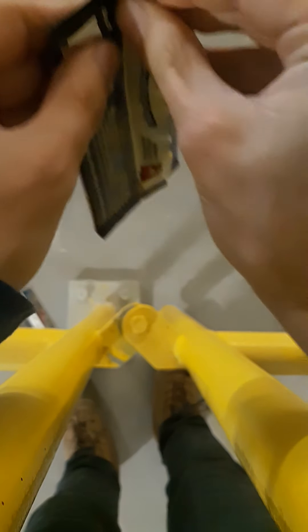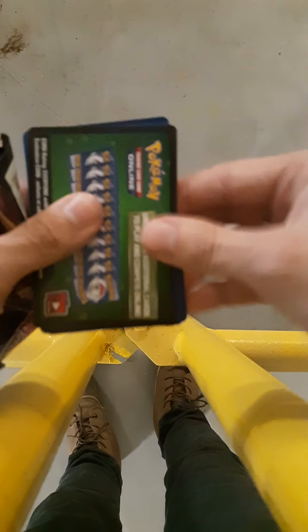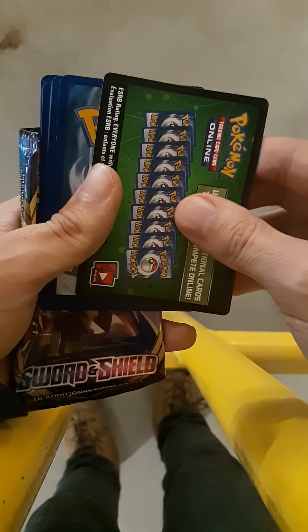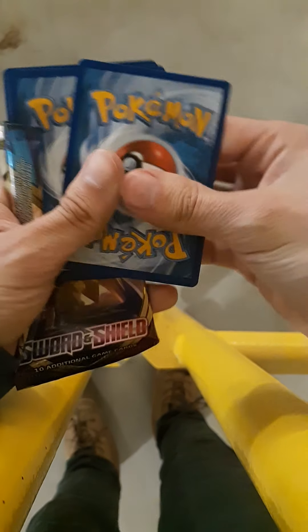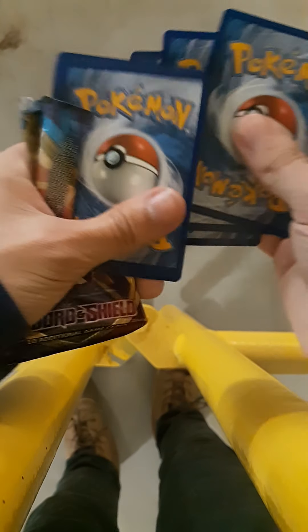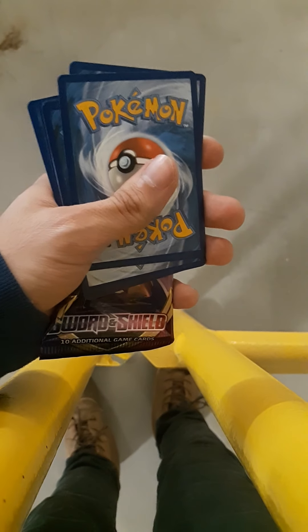Alright, we got Sword and Shield. Another — what is that? It's not a Zenta pack? I don't know, we'll see. And another green code card. That's really unfortunate. I hope I didn't get all of them. One, two, three to the front. And we get rid of an Electric Energy. Cool.